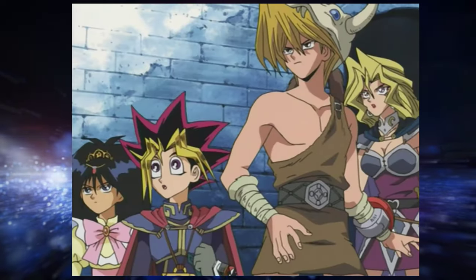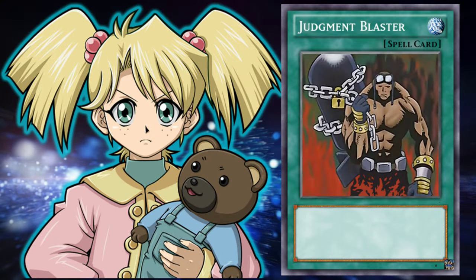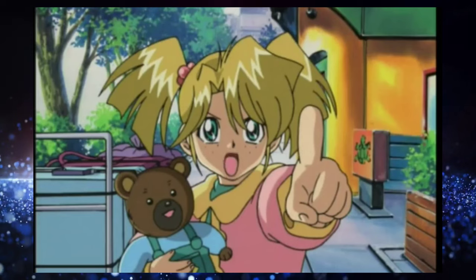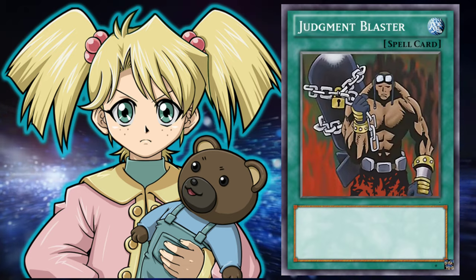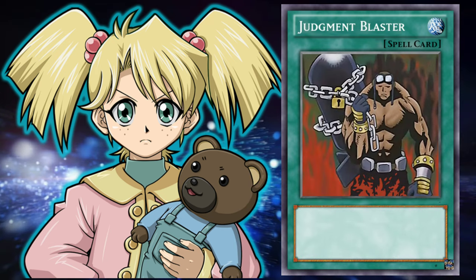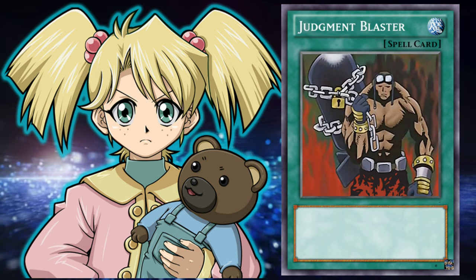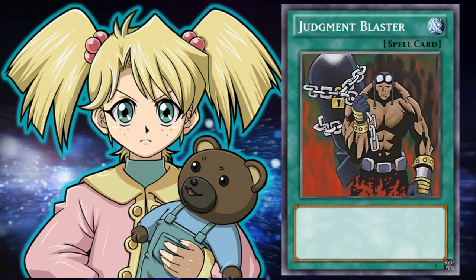Although we're done with the Duelist Kingdom arc, Season 1 briefly continued with some filler duels and even more anime-exclusive cards. Our final card in today's showcase comes from Episode 42 — Judgment Blaster, a spell card played by the second most annoying character, Rebecca Hawkins. In her duel against Yugi, the card's effect reads: discard five cards from your hand to destroy all monsters on the field. The circumstances in which this card was used were part of Rebecca's strategy to boost the power of Shadow Ghoul by sending an unreasonable amount of monsters to the graveyard. It doesn't make the card any better.